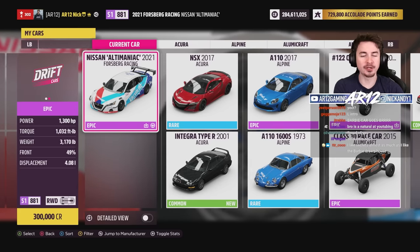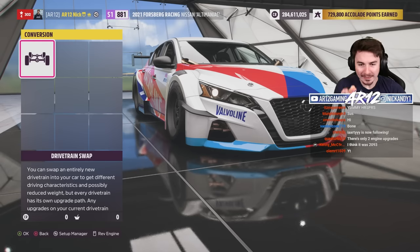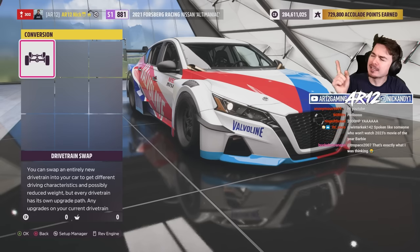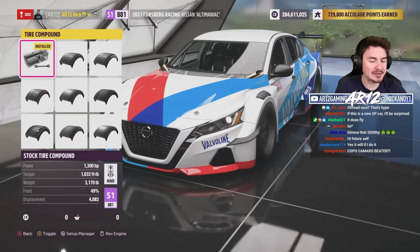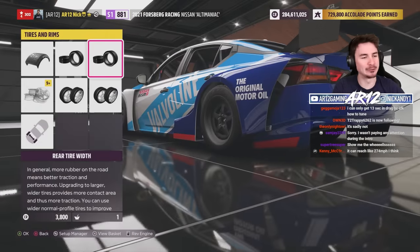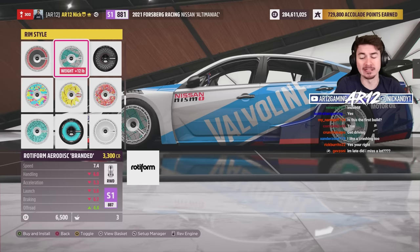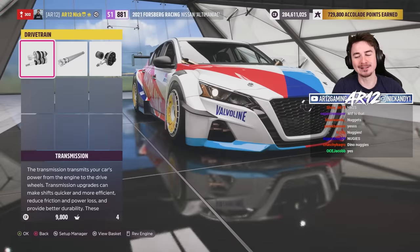We're going to jump into all four of the cars, but we have to start with the Chris Forsberg Nissan Altamaniac. We can actually swap this thing to have 2,000 horsepower, and we could make it all-wheel drive right out of the gate. I want to try it as a drag car eventually, but for now I'm going to try it rear-wheel drive 2,000 horsepower drift car — because I like chaos. The reason you click on my videos is to watch me crash. Let's swap on some of the new customization wheels — these are the Rotiform Aero Discs and they look incredible.